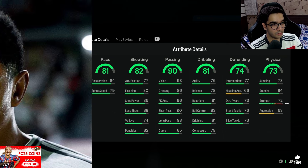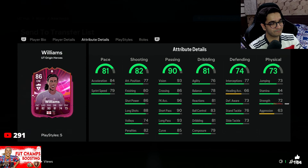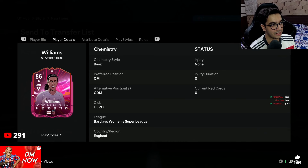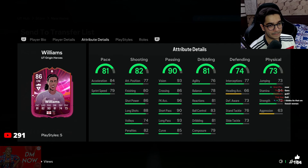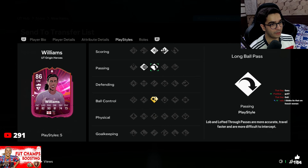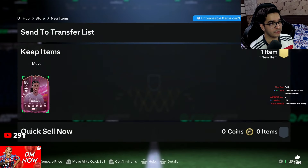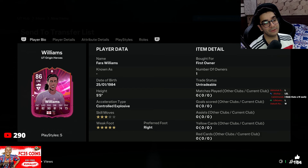81 pace is not the worst in the world. Who is that? Williams — is that a dub? I don't think that's a dub, she's only got three star skills, five star weak foot. She's got flare plus dead ball, power shot, long ball — the ping passing is damn good on her. And her price? She's not on the transfer market, so I don't know, maybe it's good maybe it's not.